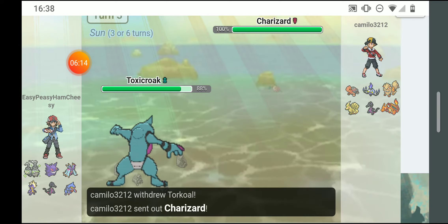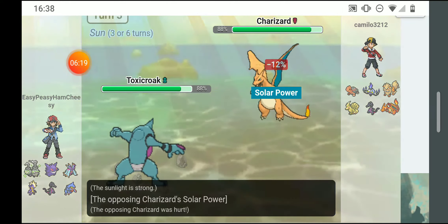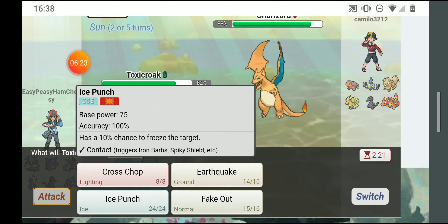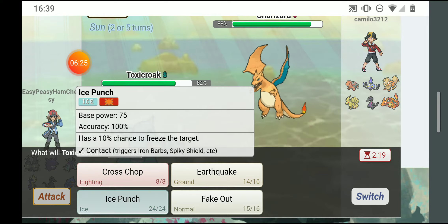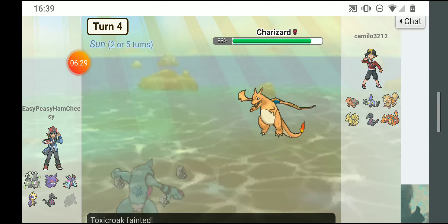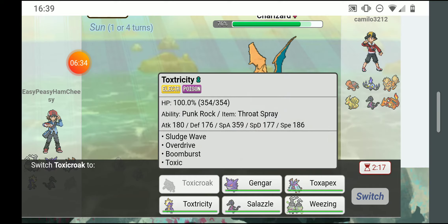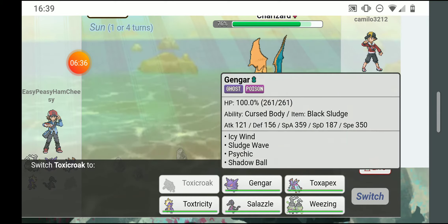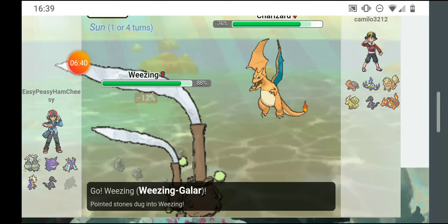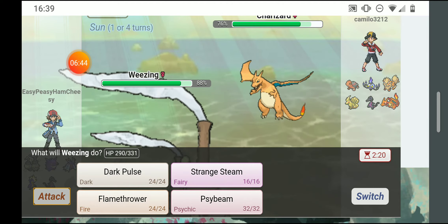I was thinking he could switch to Charizard, but I had cross chop — ice punch is neutral. He earthquaked me, super effective with a crit, and solar power boosts his special attack. He used a physical attack but it was enough to take me out. I'm going out to Weezing.